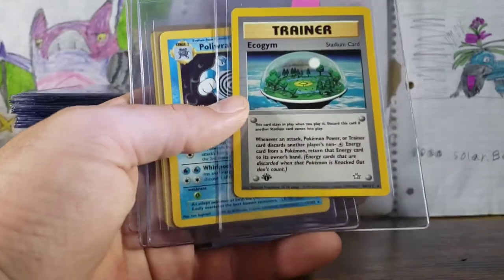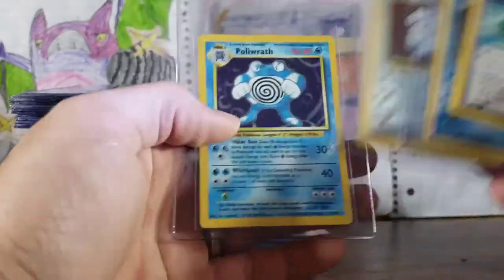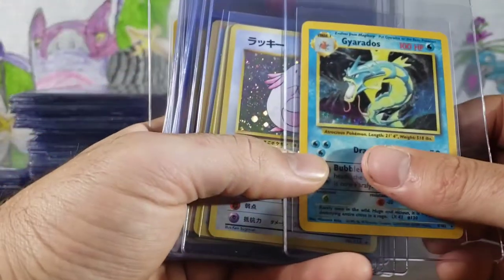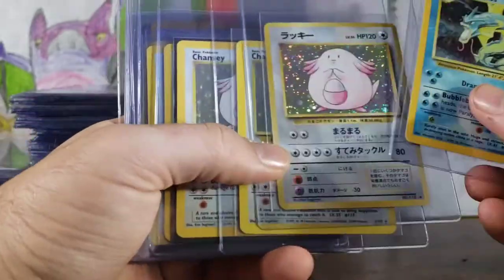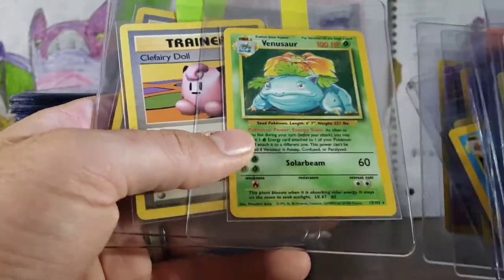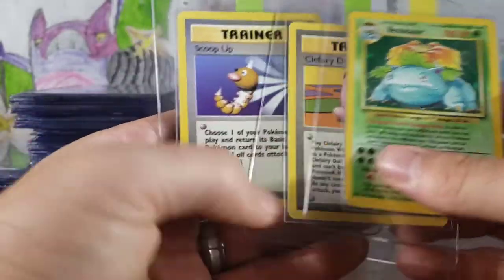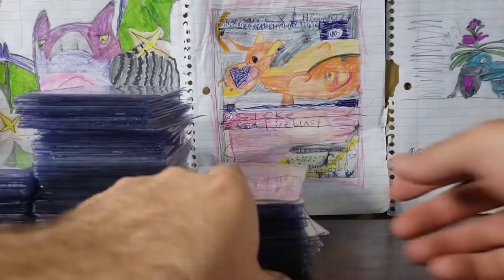Some First Edition. Poliwrath — that's a very common holographic. Base Set Gyarados holographic. Chansey Japanese, more Chanseys — four Chanseys. Two more Gyarados, two holographic Mewtwo's. A Venusaur — this Venusaur is in really, really good shape. Clefairy Doll, Scoop Up. These are non-shadowless Trainers.